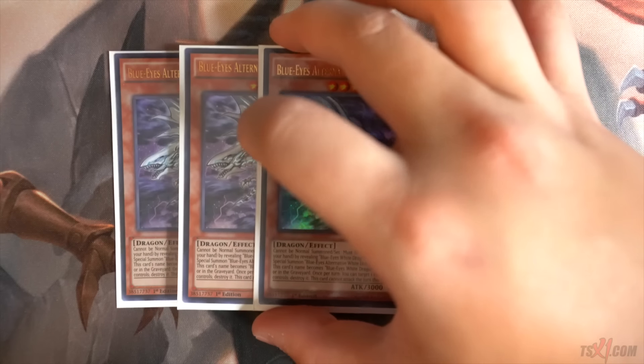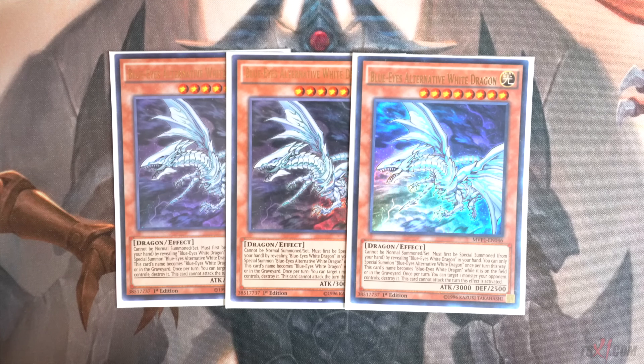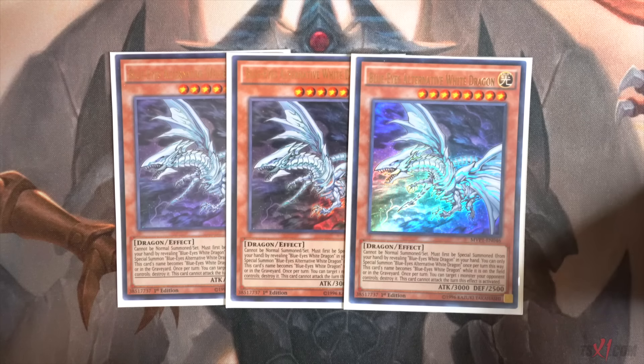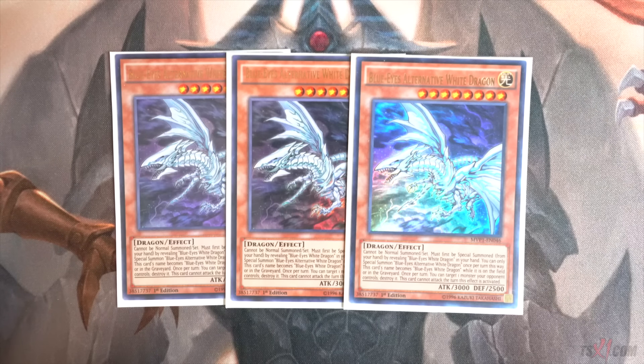Next, for its alternative counterpart, you're going to play Triple Blue Eyes Alternative White Dragon. This card is also one of the most important cards in the deck because the new Blue Eyes Alternative Ultimate Dragon — whenever you use Blue Eyes Alternative White Dragon as fusion material — that fusion monster gets to pop three cards on the field, which is absolutely ridiculous. Blue Eyes Alternative White Dragon pops monsters on the field, it's not a hard once-per-turn effect, so you can revive this card from the graveyard and use its effect multiple times in one turn. The most important part is that you get to use it as fusion material for Blue Eyes Alternative Ultimate Dragon.